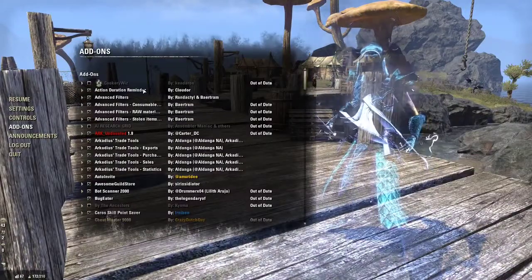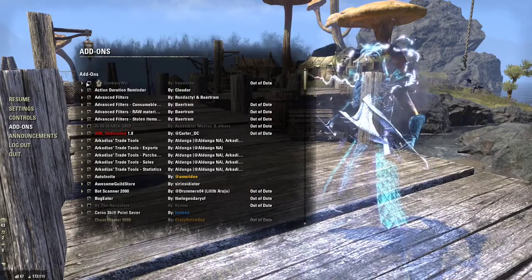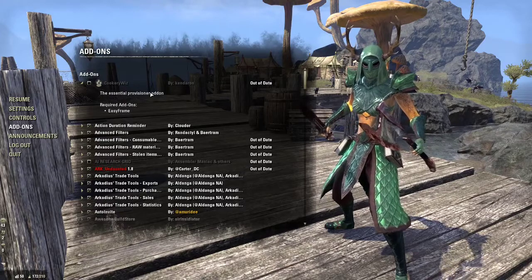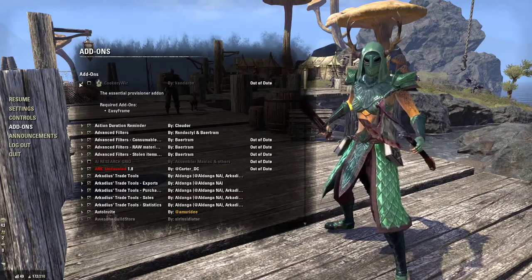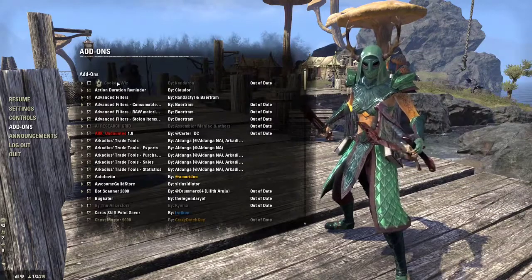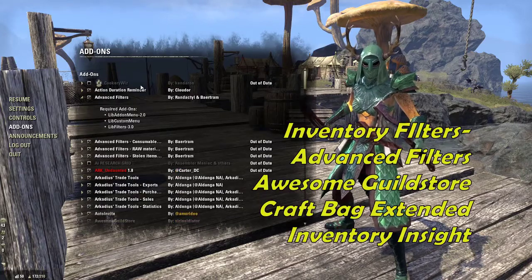Next is Cookery Whiz, by Kim Daron. You can see it says 'out of date' — add-ons will always say that if they haven't been updated to match the current game patch. Note that some add-ons require additional add-ons to work, so check that if yours isn't working. Cookery Whiz lets you cook multiple things at the same time and helps you find recipes.